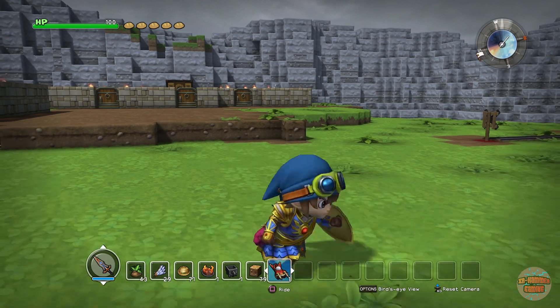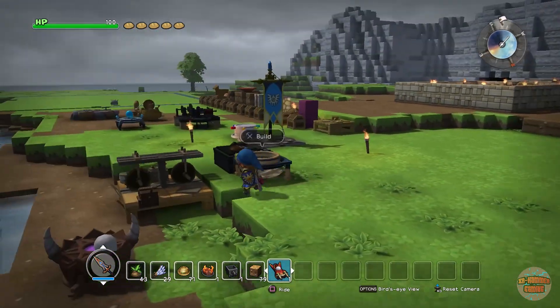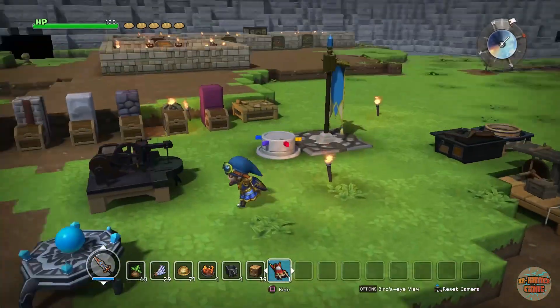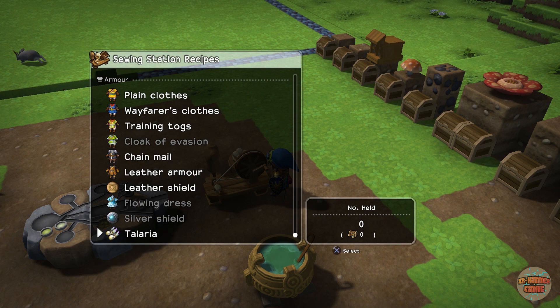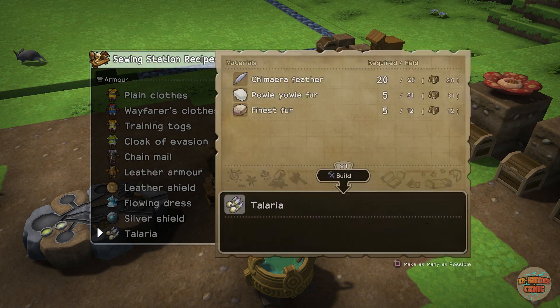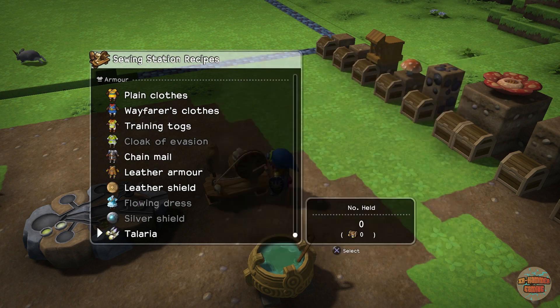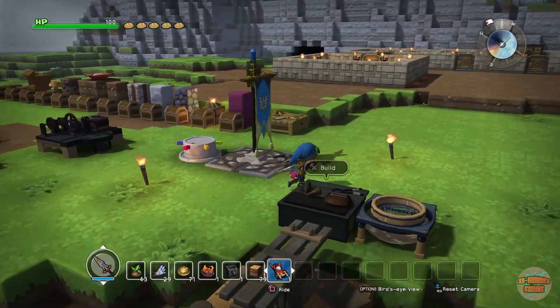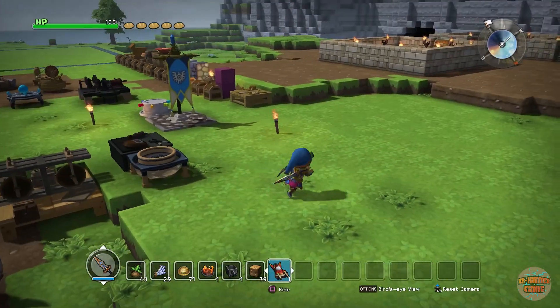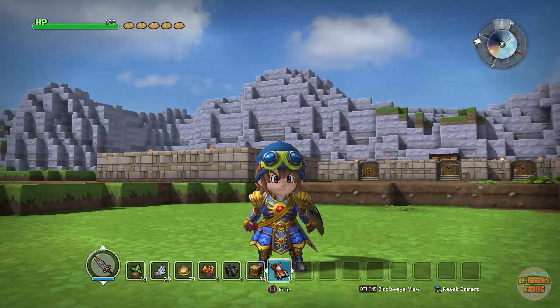Hey guys, welcome back, it's me XRHammer and we're playing some Dragon Quest Builders. What we're going to be covering in today's video is the Teleria Double Jump Boots. Right now here they are. Before I craft them and equip them, I'm going to show you footage of me completing chapter 3 on PS4 in under 30 in-game days.